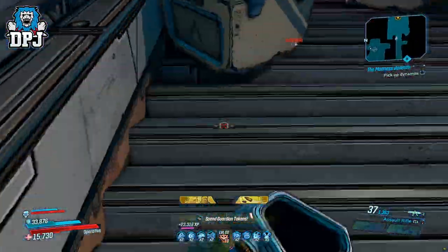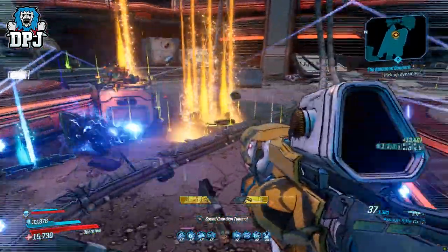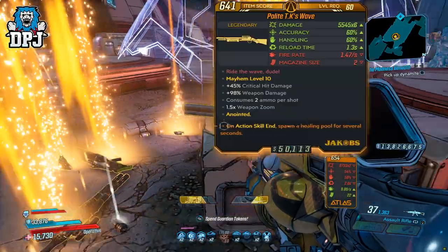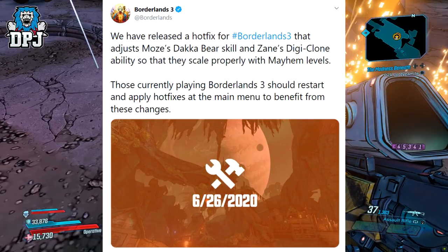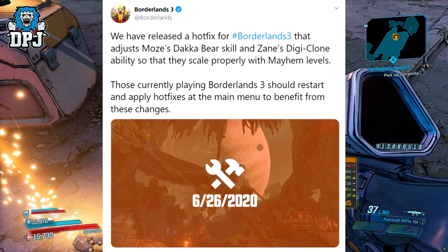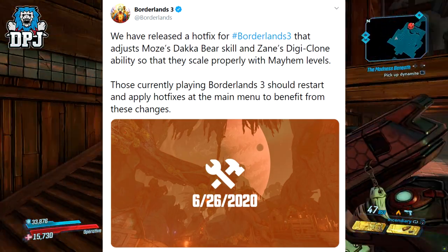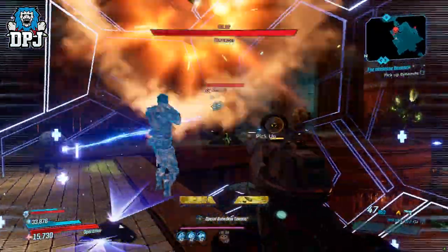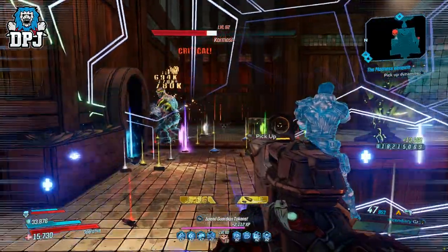Because whatever Gearbox did to Digiclone, it is now — and I will say it — kinda OP. Now I've looked back through the details of the hotfixes and patch notes but haven't really found any specific details on what was changed. Only this tweet, which you can see on screen now, which states: 'We have released a hotfix for Borderlands 3 that adjusts Smalls That Could Bear skill and Zane's Digiclone ability so that they scale properly with Mayhem levels.' Now if there were other changes made, excuse me for being a noob, but let me know down below in the comment section.